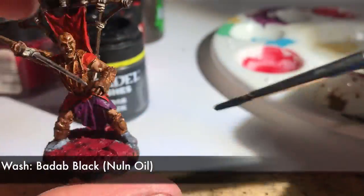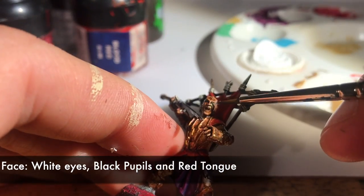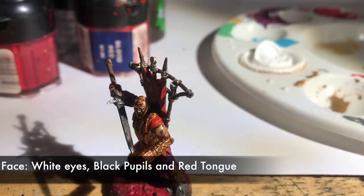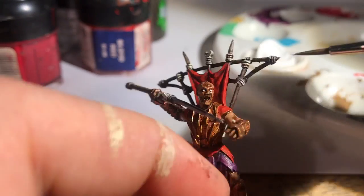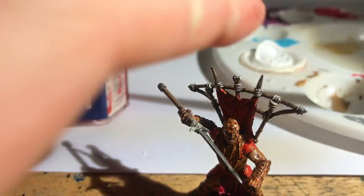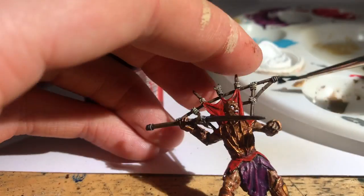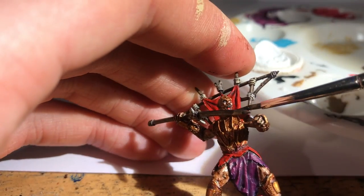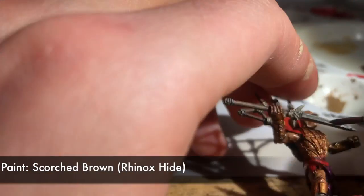I dot a bit of Badab Black wash on his feet and his spear as well. Then I crack straight on with using white to paint his eyes. This is a fiddly process, so I have to go back with some flesh tone to tidy up the eye outlines, but I think it always works in the end. Practice really does make perfect, especially on the pupils. I also paint the teeth in white and dot some bright Blood Red on the tongue at this stage. Then I risk it and dot the eyes with some black — nice and carefully does it.